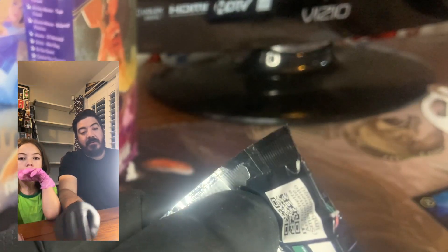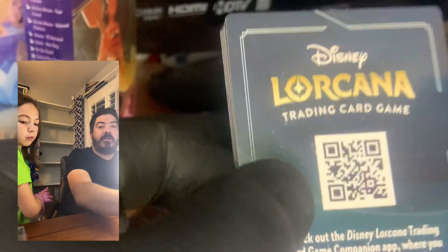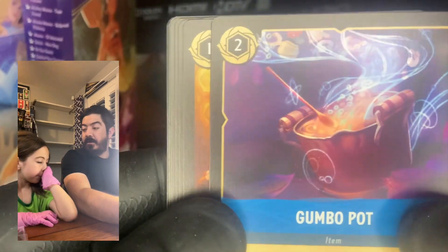Last pack! Let's get one of those full-art enchanted cards or whatever they call them. Let's see — Gumbo Pot and Queen of Hearts again.